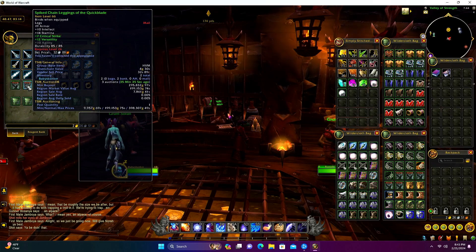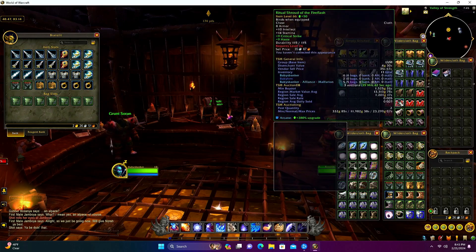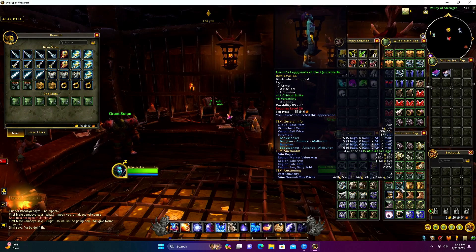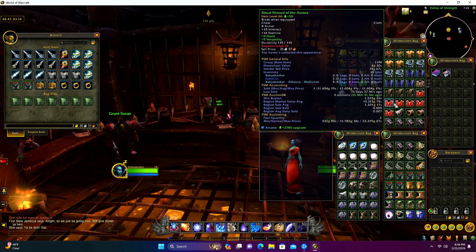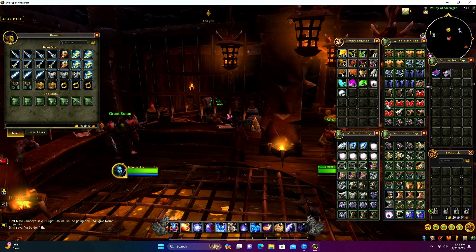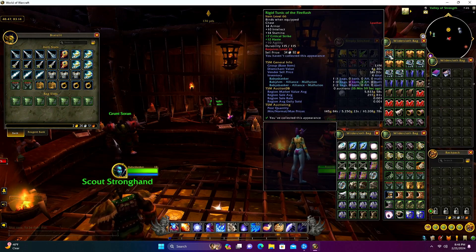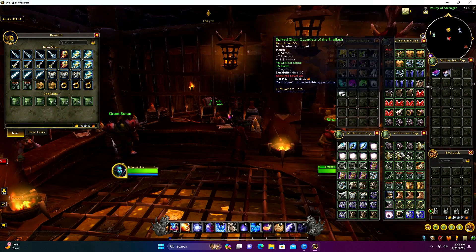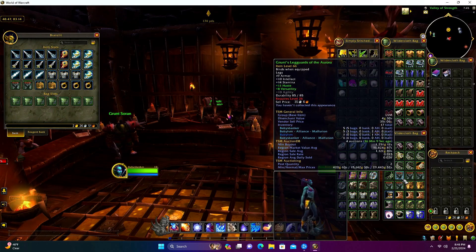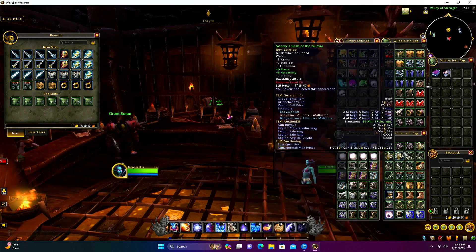It actually looks like somebody's posting the Spike Chain Leggings for almost 300,000 - almost 100,000 more than region value. As for other items, we've got a lot of high-value green items. The Spike Chain Leggings were really the only ones worth showcasing specifically. We unfortunately didn't get the Sanguine Robe on the horde character - we only got one on the alliance - so we can't trade one over. Maybe if it doesn't move for a couple weeks we'll try switching it. We're not really trying to trade stuff over unless we have duplicates, since you never know when something will sell on one realm or the other.